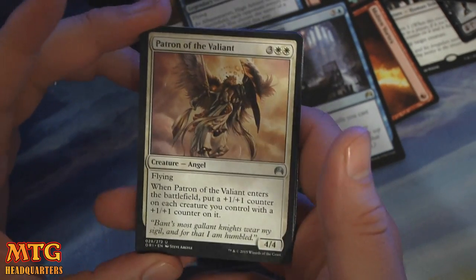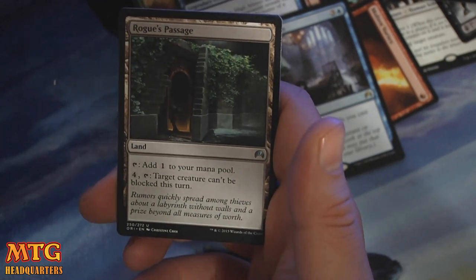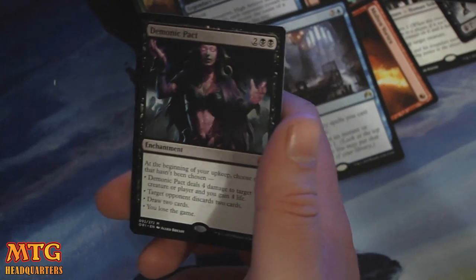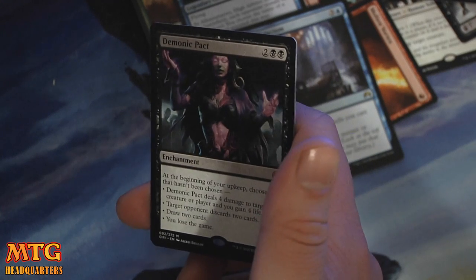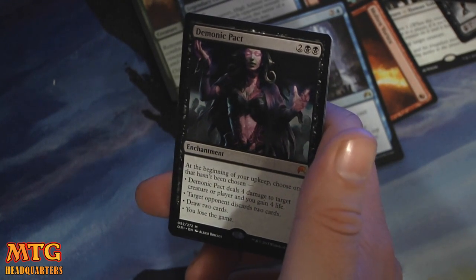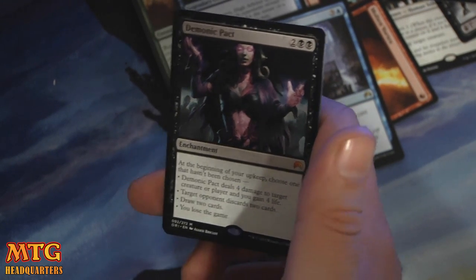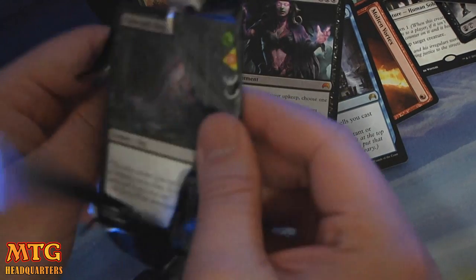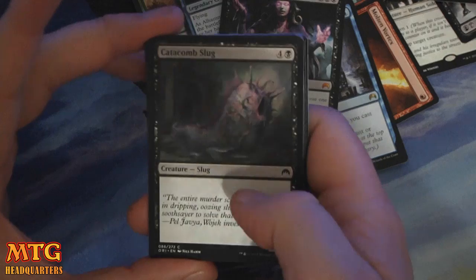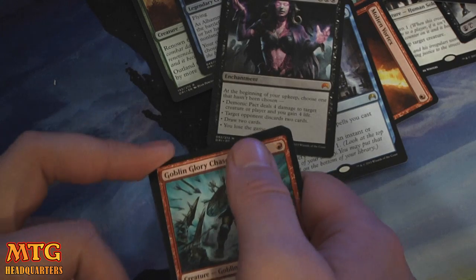A Patron of the Valiant. Call of the Full Moon. Rogue's Passage is now very pickable in draft, in my opinion. And we have a mythic — I think it's our first one. Demonic Pact — two and two black for an enchantment. Pick one that hasn't been picked: it deals four damage to target creature or player and you gain four life; target opponent discards two cards and you draw two cards; or you lose the game — putting yourself on a four-turn clock. I don't love that card. You'd have to be a pretty experienced player to play it well in draft, and even then I don't know about casting that thing.